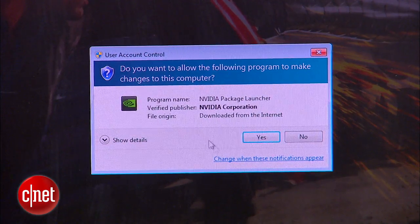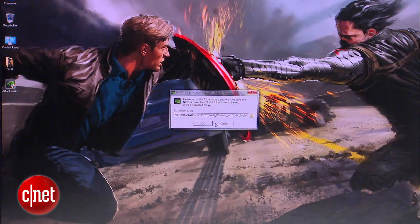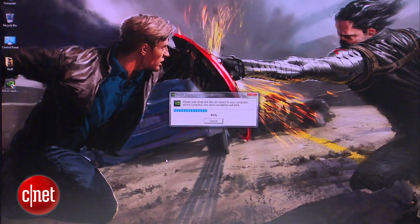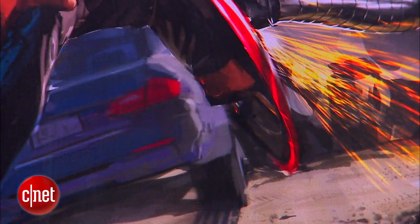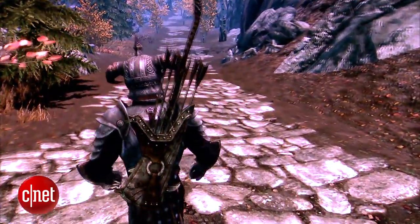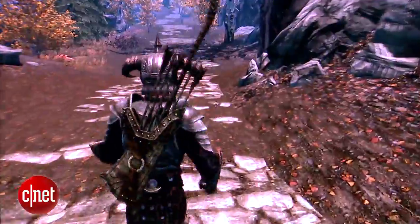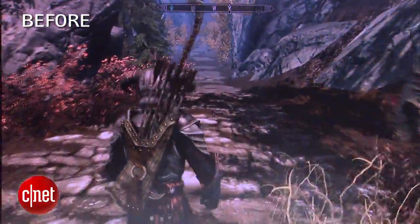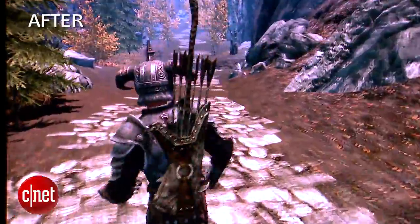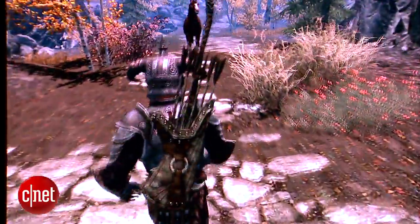Now it's downloading. Once it's downloaded, we're going to double click to install, click Yes, and click OK. Now we've installed the latest drivers and we're back in Skyrim looking at the same scene. I'm not seeing much difference at all, and that's the thing about graphics drivers — you're not going to see a huge dramatic difference. However, what they can do is make your game more compatible with your graphics hardware.